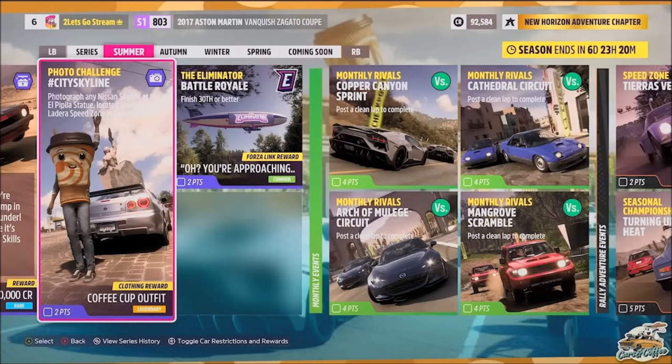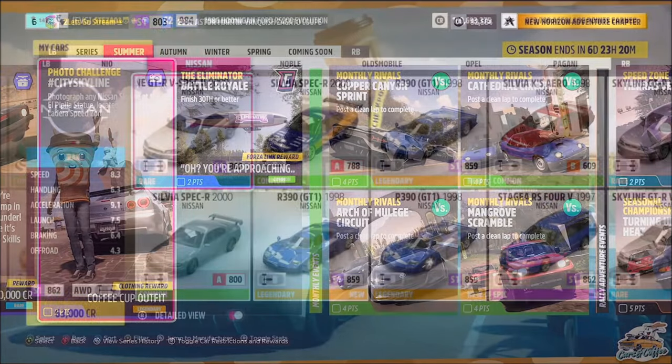Hello and welcome back to the channel. Today you join me for this week's photo challenge guide called City Skyline, which wants you to photograph any Nissan Skyline at the El Pipila statue located along the Ladira speed zone in Guanajuato. So without further ado, let's get stuck in.